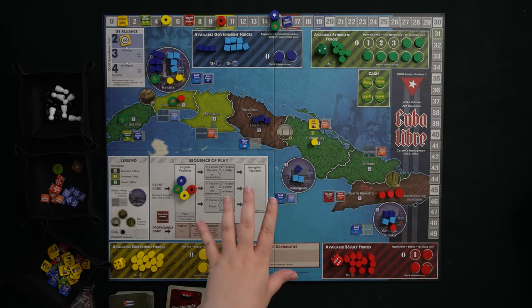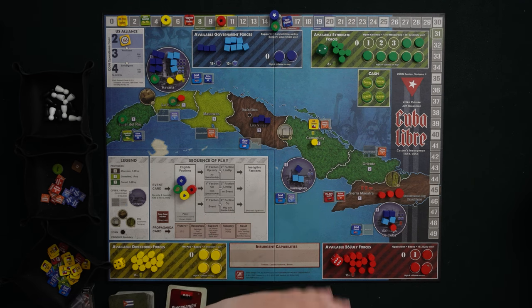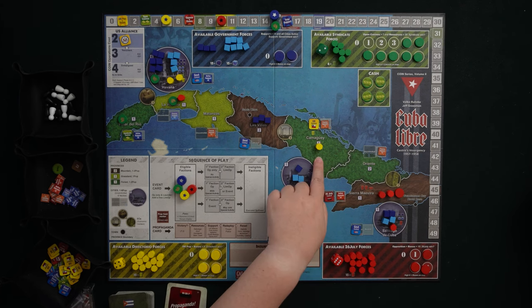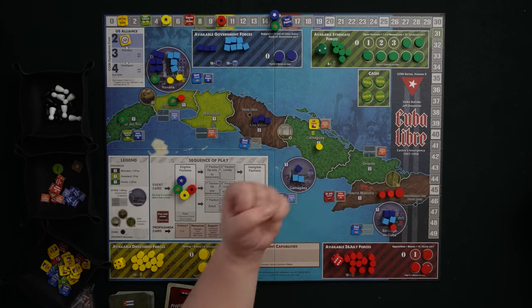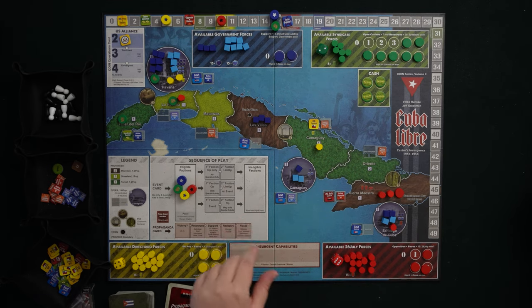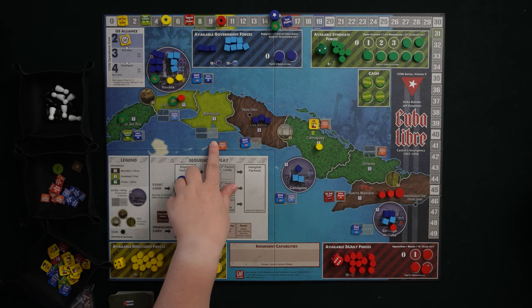I want to talk through who all of our factions are, what their pieces are, where they are on the board, and their goals — and in that way we'll also talk through setup. One of the best things about setup is there are little clues on the board that tell you where things go. For example, a yellow piece is printed right on the board. You're also going to get information about who controls the space at the beginning of the game and what kind of support or opposition is in that space, just by looking at the corners of the little boxes at setup.